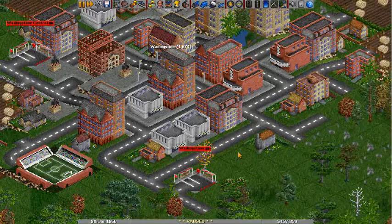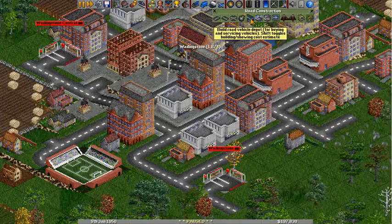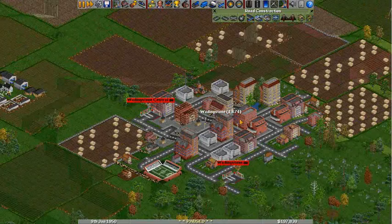Now we actually need to get our buses. That is going to come from the depot here. This road vehicle depot will actually allow us to create all of our road vehicles — not just buses, but also the delivery trucks if you want to use a road system for delivery. Generally I find that trains are better, but for right now, we're just going to stick with road.